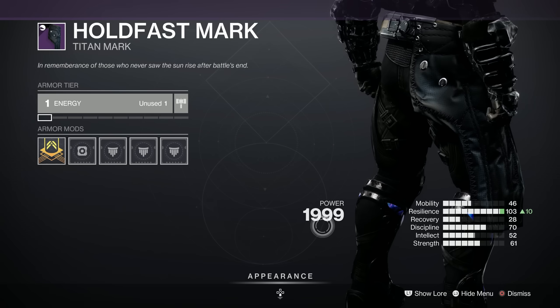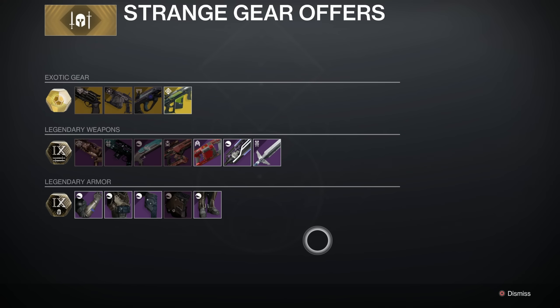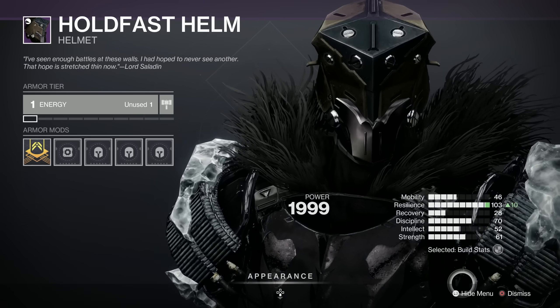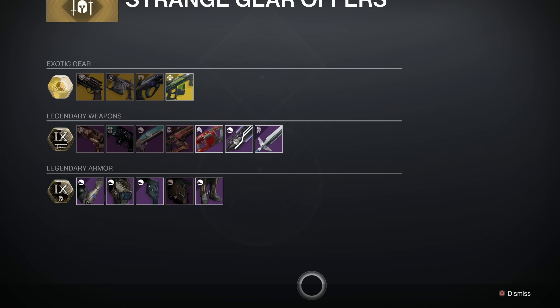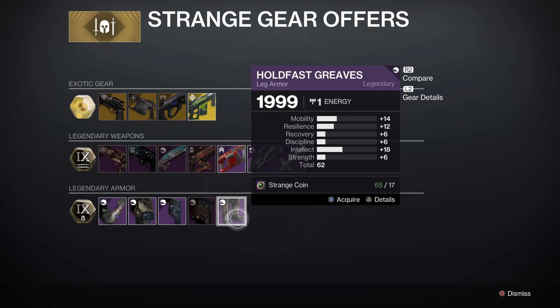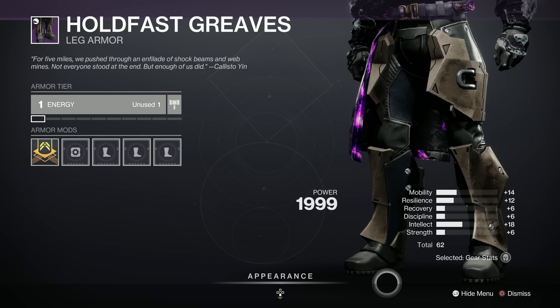Here's the Titan mark — the tea towel — which is quite nice. I love the rivety look of this one. We should have a few more different armour sets coming in here. Hold Fast Helm — a 65 with high mobility. Nothing to shout about there. Hold Fast Greaves here as well for the trousers — these are 62. Not great, I'm afraid.